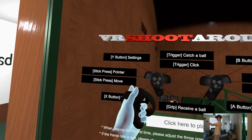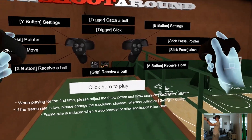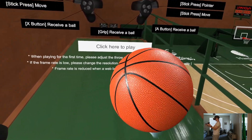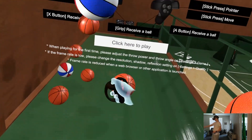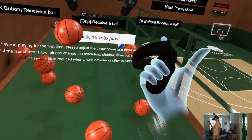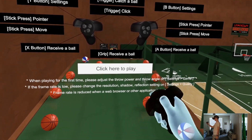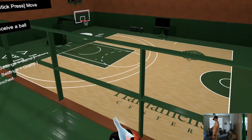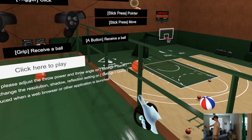Here we have the controls. Y button is settings, stick press is pointer, both sticks to move. Both hands do the same thing, just flipped. Receive a ball with the A button — they just come at you and you can hit them with your fists. You can also see the grip with your finger. Use the trigger to grab the ball — you throw a ball at yourself and hit the trigger to grab it. You can throw it up, catch it, bounce it off your finger. You can already see how the game is physics-based — see how these balls are hitting the side? That's pure physics.